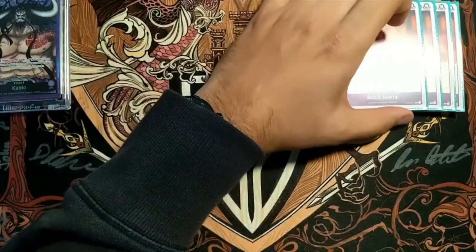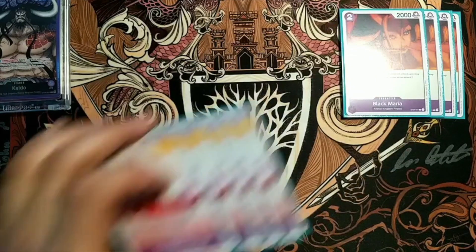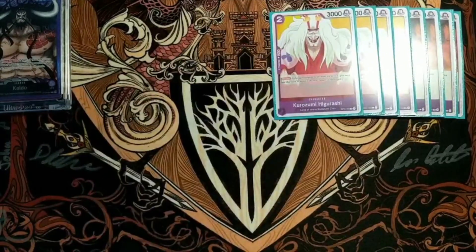We begin with our two costs. Unlike basically every other deck profile I've done, this deck plays no one costs, because frankly there are no one costs worth playing in purple. We have eight two-drop blockers. You can ditch all of these as 1k counters, and they also give you cheap ways when your opponent commits a large amount of don into one of your big things — you can just keep that big thing alive.